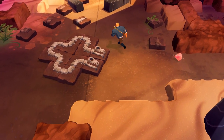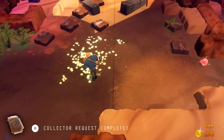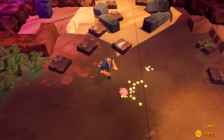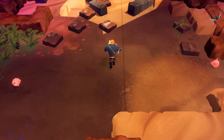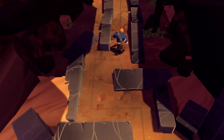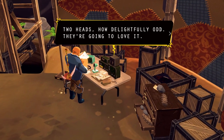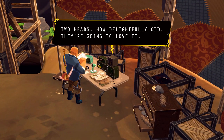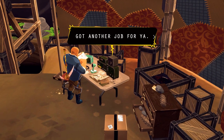The two-headed skeleton is complete. The Collector says: 'Two heads — how delightfully odd, they're going to love it.' His voice seems to change every time. 'Got another job for you — long skeletons are super in right now. Get me a skeleton with at least five spine pieces.'